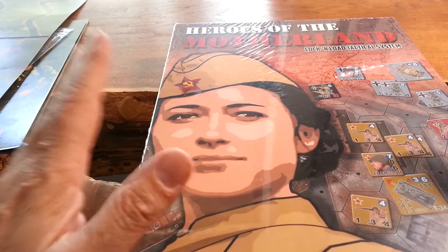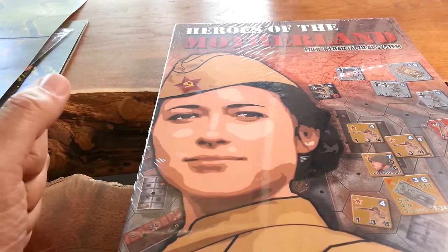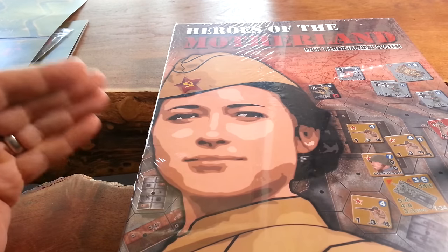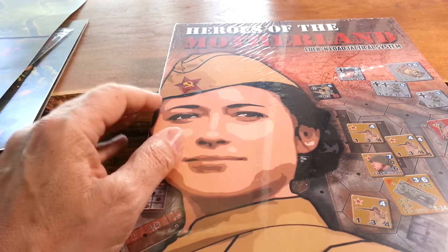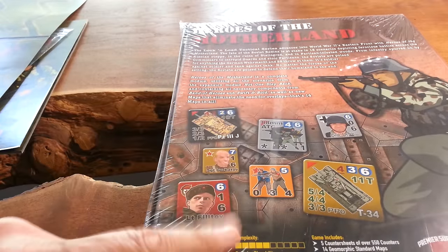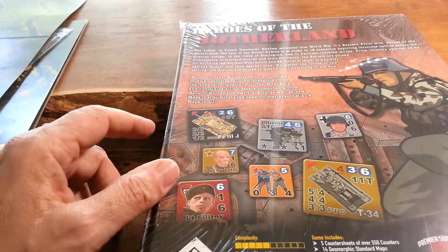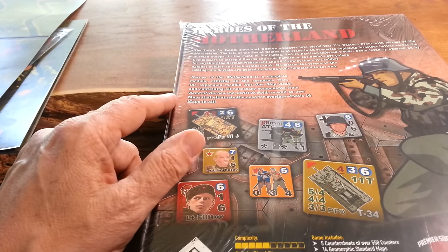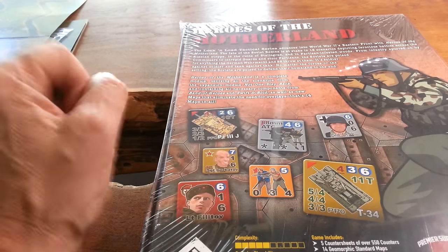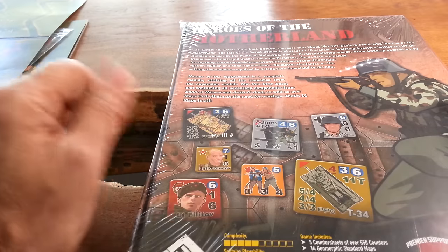Hey, welcome back — Big Board Kev here. It's going to be a long one; there's a lot in this. I don't know the East Front Lock and Load system, so I'm just going to take my time, have a look, work through it, and see what's here. Back of the box first: complexity — mid solitaire, medium to high; one to two players, though you can put more on the map. Two players are ideal, one is fine, particularly now that they have a new solo system and solo AI coming out for this game, licensed from none other than Ü Eckert from Academy Games.